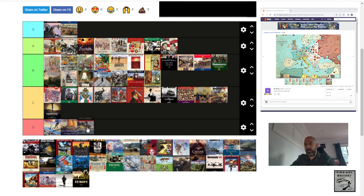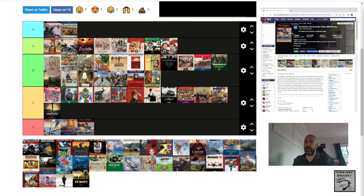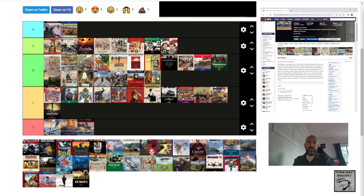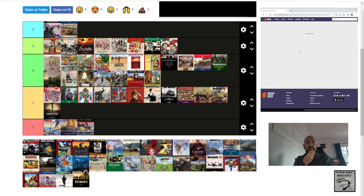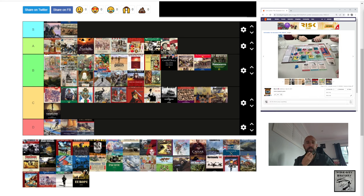Fort Sumter — I'm sorry Mark Herman, I think you're a brilliant designer, but I just didn't like this. Very light — 1.82 complexity, 6.5 rating, published 2018. A two-player card-driven game. There's just not enough going on — I know it's light and meant to be fast, but it didn't really capture my attention.